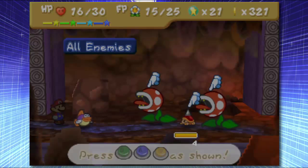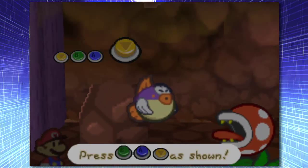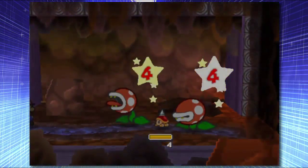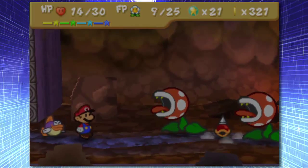Press B, A, and the C buttons. Oh my god. This is going to be quite difficult. I'm using a classic controller, so trying to get the buttons right for that is quite difficult. Also, that didn't even hit the stupid shell guy because his defense is ridiculous. Oh well.